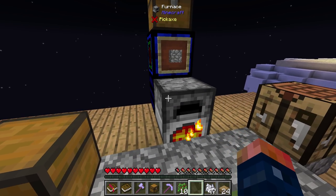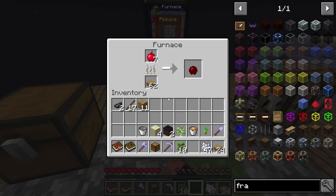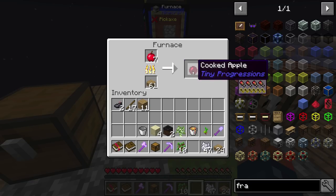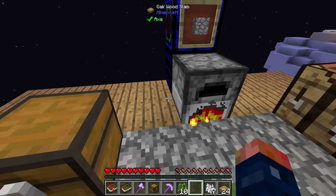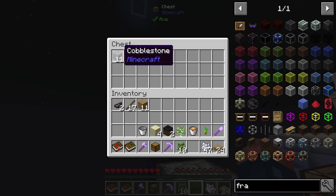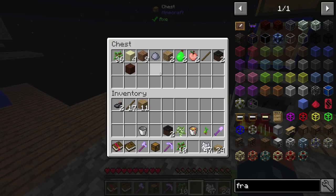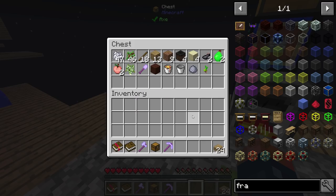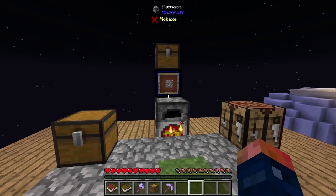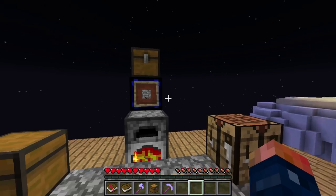That's going to continue to produce cobblestone until we can get better fuel in here. This is going to be the best way because this is what we have. The more we cook these apples, by the way, you get some really nice food from that — so I highly recommend cooking your apples first. As long as this is running, this will produce cobblestone. We can produce other things too, and we're planning on setting up a chest that will have all the things we need to reproduce. That'll be how we get started.